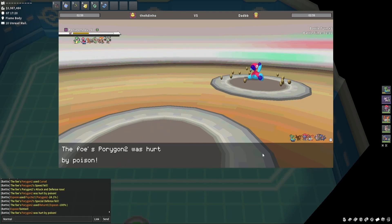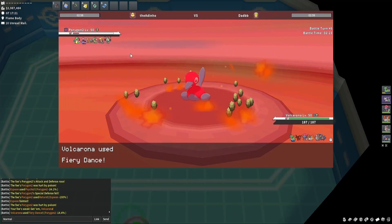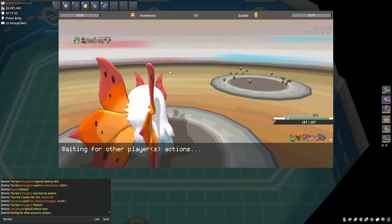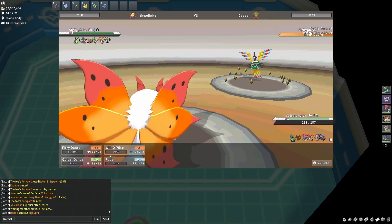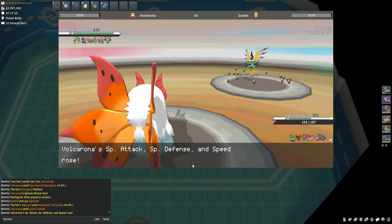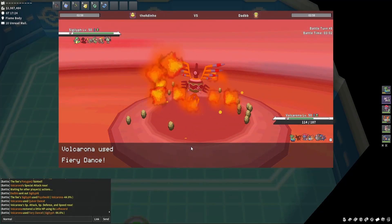Now I'm going into Volcarona and getting off Fiery Dance. He's not gonna live this if we get a boost — it's going to be extremely good for us. We got the boost. He can maybe go into Flygon but he decided to stay, meaning I can go for Quiver Dance as he tries Psyshock. At this point I'm going to be too much of a menace to deal with. I drop Fiery Dance and don't knock him out, but if I get another boost he'll eventually get swept.